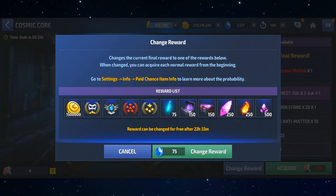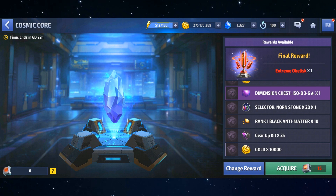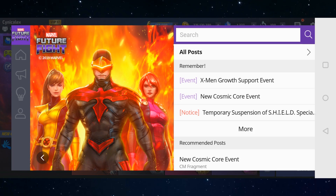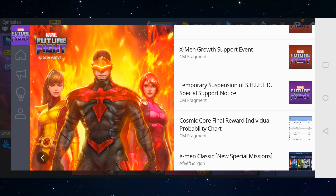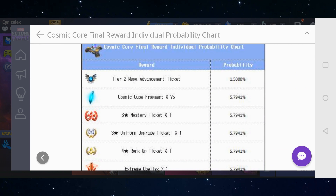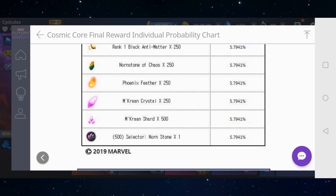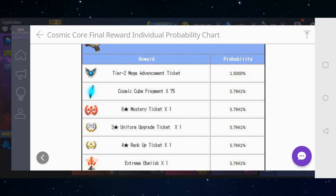As for the chances of getting different rewards: all rewards have almost exactly equal chances — just under 6% each — except for the mega tier 2 ticket, which has a 1.5% chance. So it's a roughly 1-in-18 chance for most rewards, slightly weighted away from the mega tier 2 ticket. You can find the full probability chart by clicking the forum button on the left side inside the Cosmic Core screen.